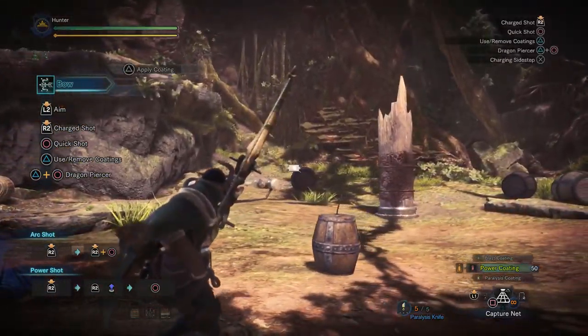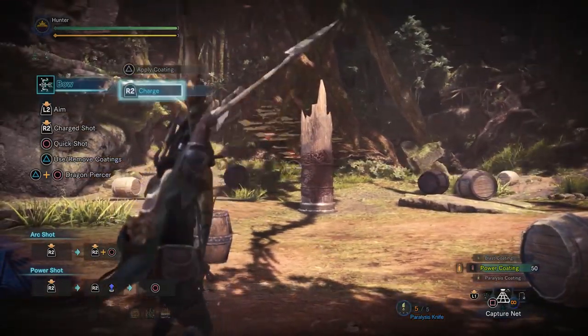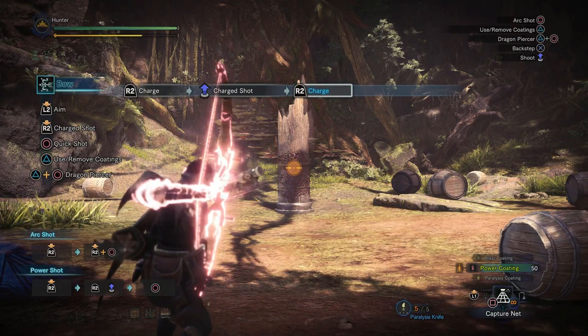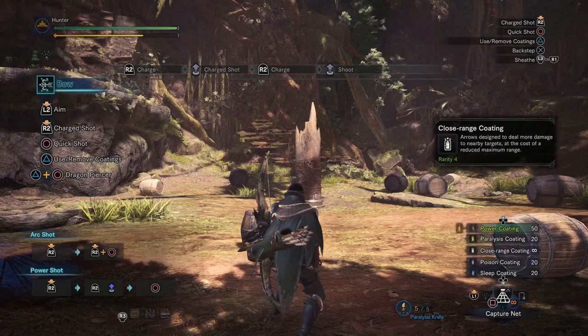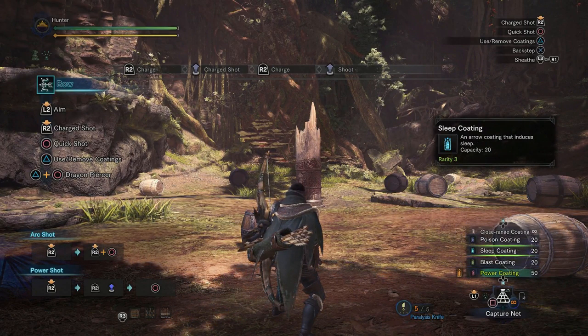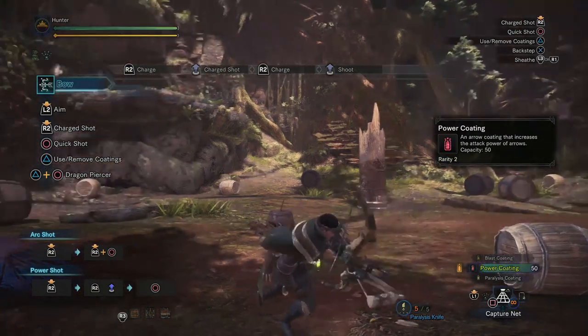You can see there's a little flashing vial down in the bottom right. Until that runs out, I have that amount of shots that will do extra damage. Or coatings can paralyze, do more damage at close range, poison, sleep, or explosion — there are a few things.